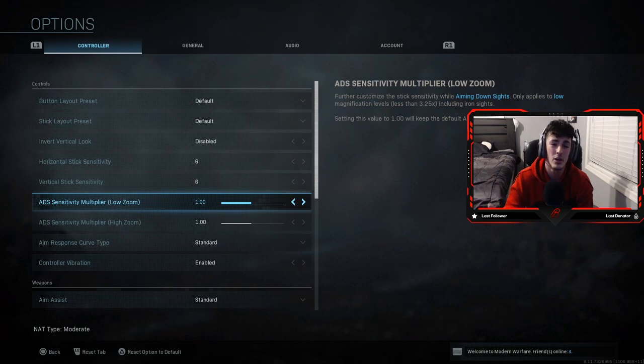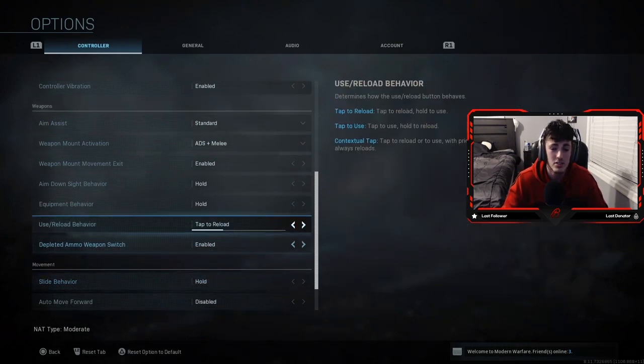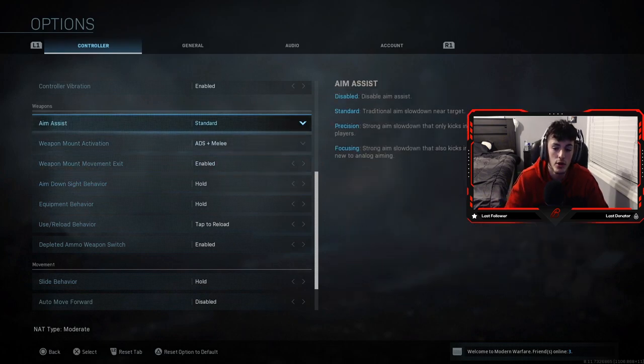I've seen people lower the ADS sensitivity — they usually play at 0.75 to 1 — because it does help control your recoil a little bit better when you get into a gunfight. You can also change the aim response curve type and the aim assist type, but most of these settings I honestly just don't touch them because standard is probably the best way to go. My personal preference is to just leave it alone, and I don't recommend you guys changing it either.